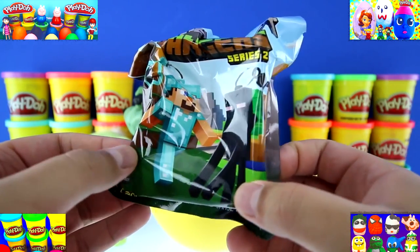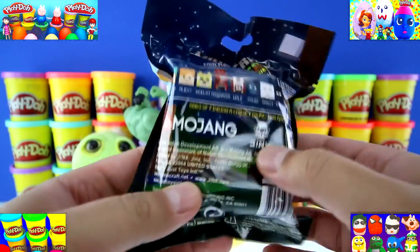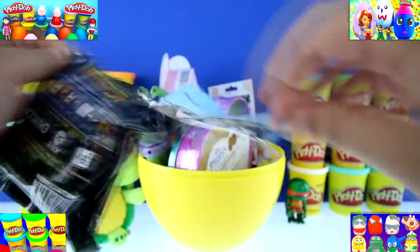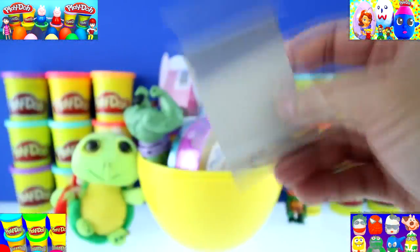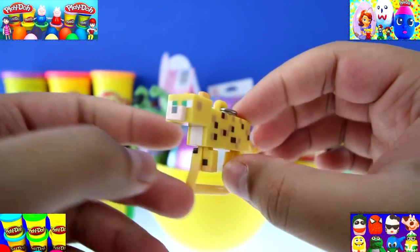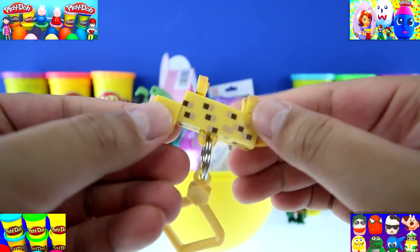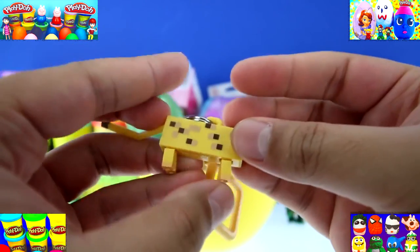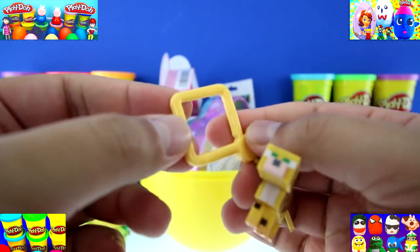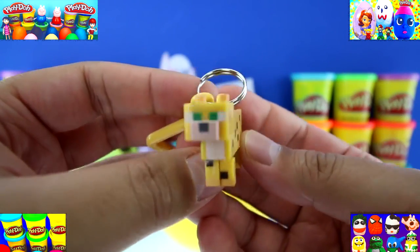Our next surprise is a Minecraft Hangers Blind Bag, Series number two. Here are all the hangers we can get. We got Ocelot, and he looks like a cat or a leopard. Pretty cool. And here's the hanger, so you can put it on the zipper of your backpack.